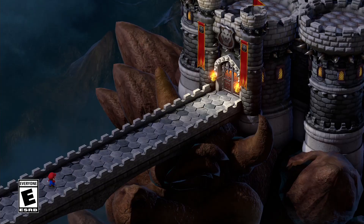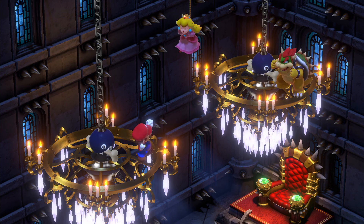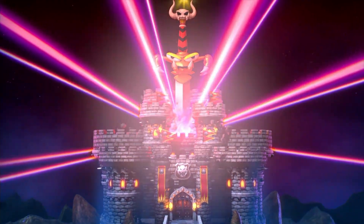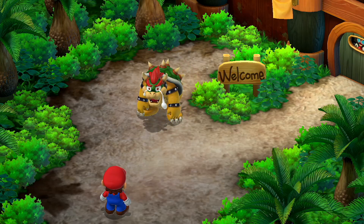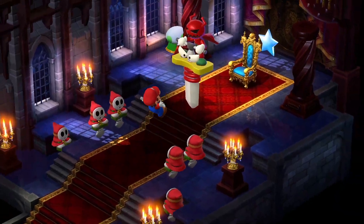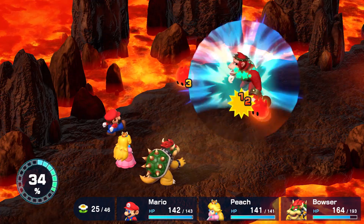On a seemingly normal day, Mario went to Bowser's keep to rescue Peach. But just as he was about to save her, a giant sword fell from the sky and pierced through the castle. Now it's up to Mario and his allies, including Bowser, to save the keep and save the world. A quirky and unusual adventure is about to begin.